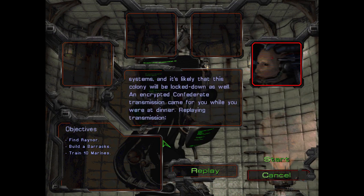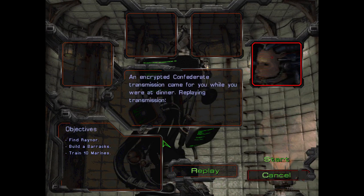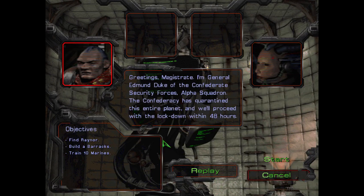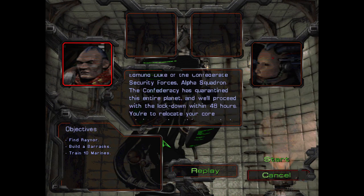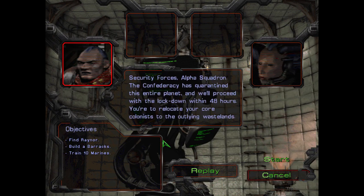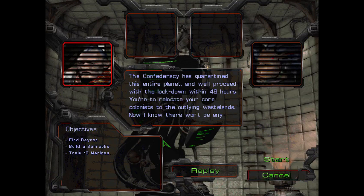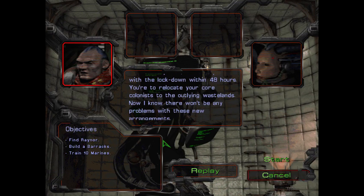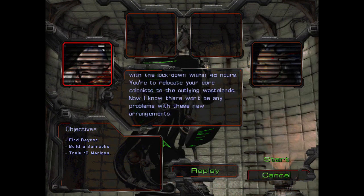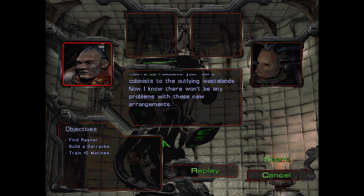An encrypted Confederate transmission came for you while you were at dinner. Replaying transmission: Greetings, Magistrate. I'm General Edmund Duke of the Confederate Security Forces, Alpha Squadron. The Confederacy has quarantined this entire planet and will proceed with a lockdown within 48 hours. You're to relocate your core colonists to the outlying wastelands. I know there won't be any problems with these new arrangements.